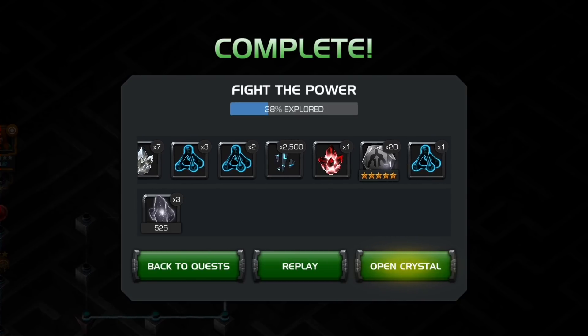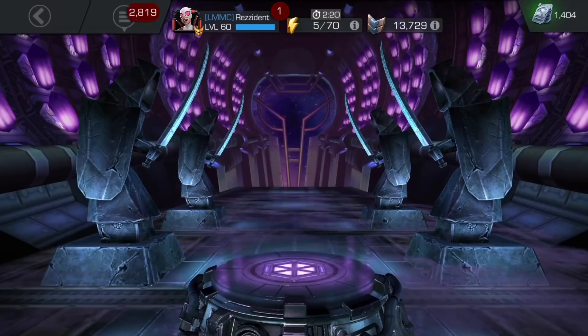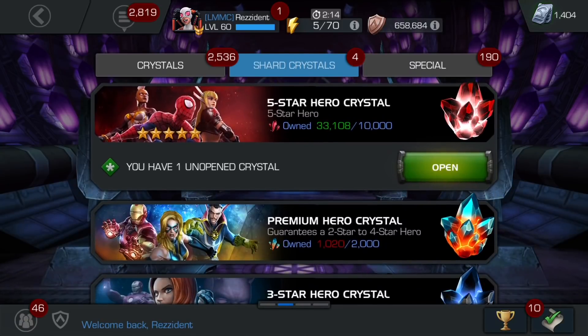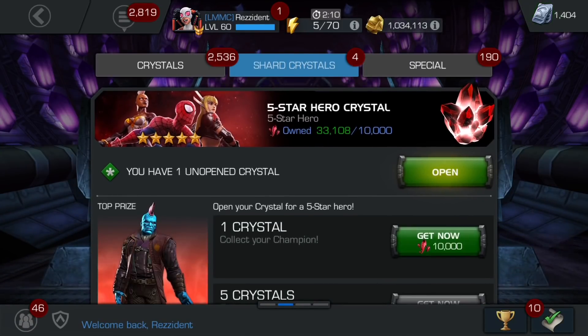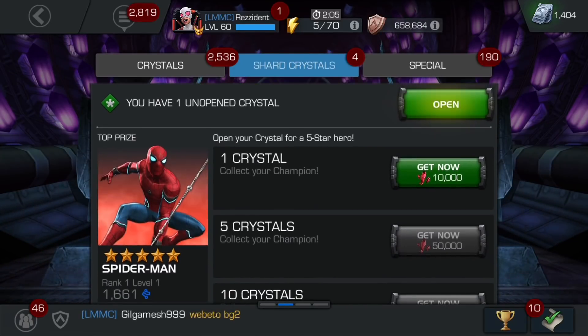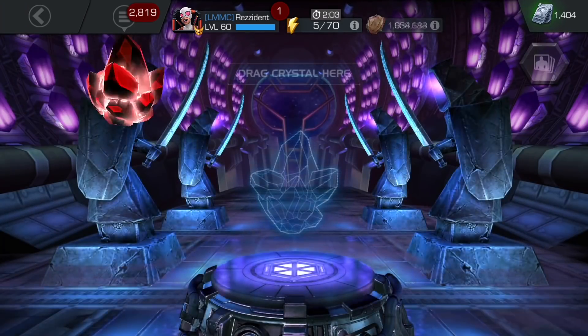We have a bunch of tier two alphas now, a five-star crystal — let's just open the five-star crystal. I won't be opening any other stuff as I'm going to be saving it for another video. I'm also saving my shards for a five-star Blade, so hopefully all goes good.